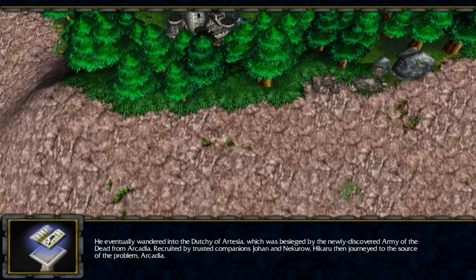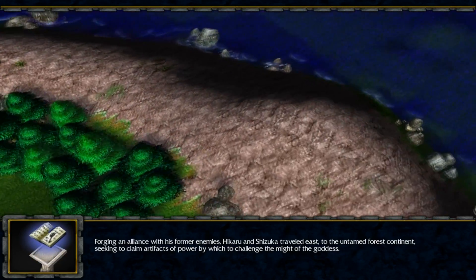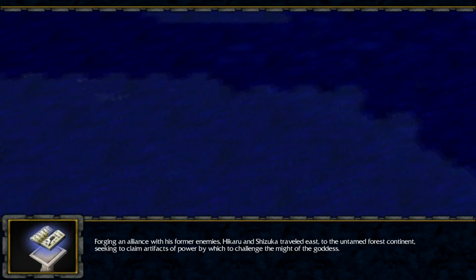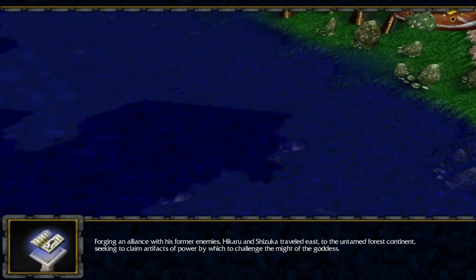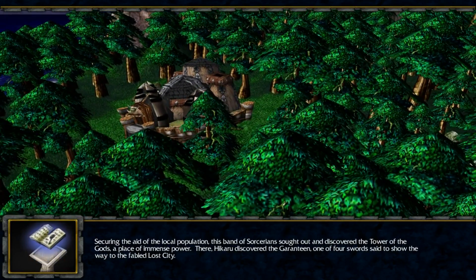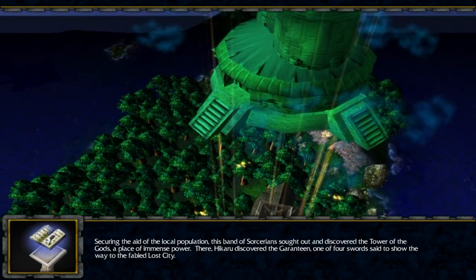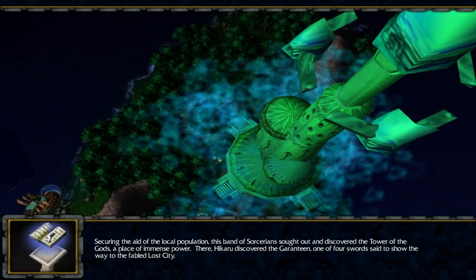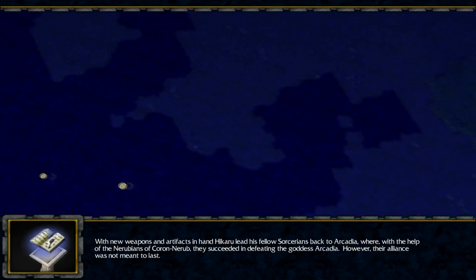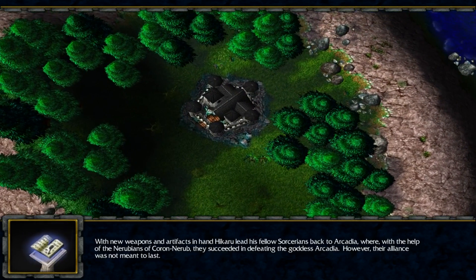This is showing the Kingdoms, I think. Hikaru met his estranged sister Shizuka, the host of the fallen god of death known as Deathclaw. After numerous clashes, Hikaru succeeded in releasing the imprisoned goddess Arcadia, but unknowingly fell right into her plans. Forging an alliance with his former enemies, Hikaru and Shizuka traveled east to the untamed forest continent, seeking artifacts of power to challenge the goddess. They discovered the Tower of Gods and the Garantine — one of four swords to show the way to the fabled Lost City. With new weapons in hand, Hikaru led his sorcerians back to Arcadia where, with the help of the Nerubians of Kor and Nerub, he succeeded in defeating the goddess. However, their alliance was not meant to last.